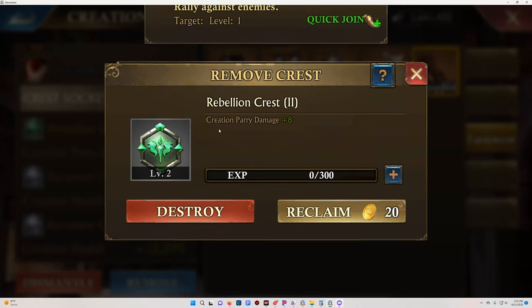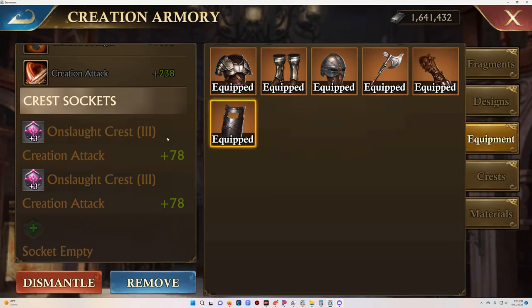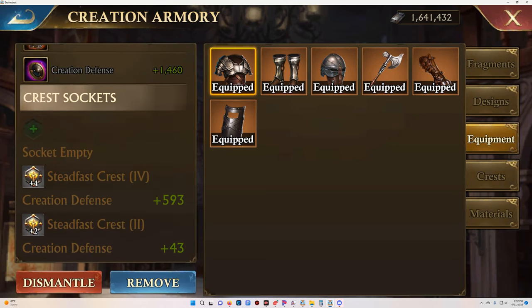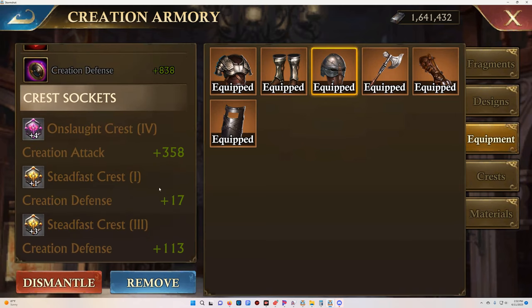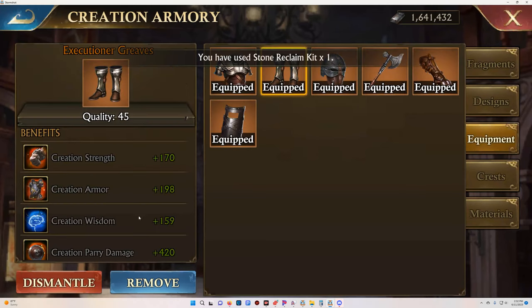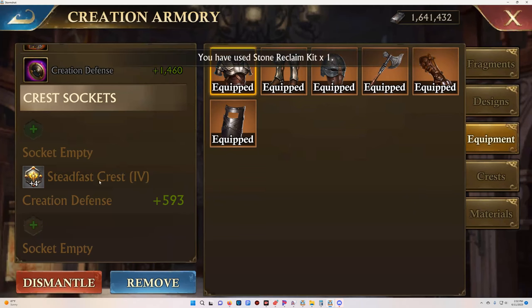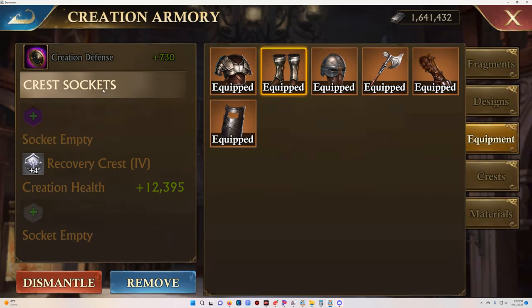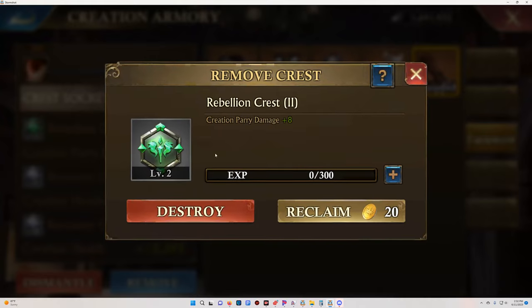I'll remove this crest, and any of the extra ones I have. These are both level three. I'm trying to get a level five in every piece of equipment. So this one would come out, this one would come out — but that still only gives me like three extra. You need quite a bit. Let's reclaim that, reclaim that, reclaim that — just reclaim all of our lower-level ones, because you can always put them back in. It just costs you a little gold to reclaim everything.